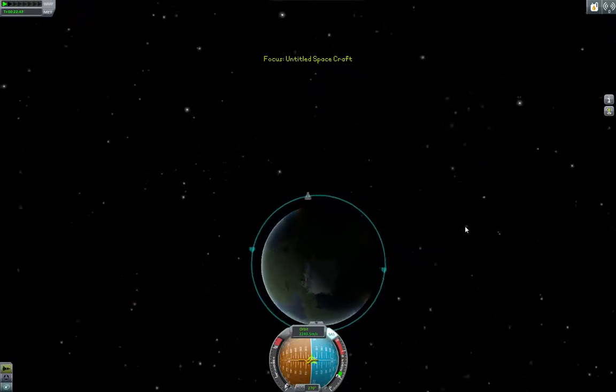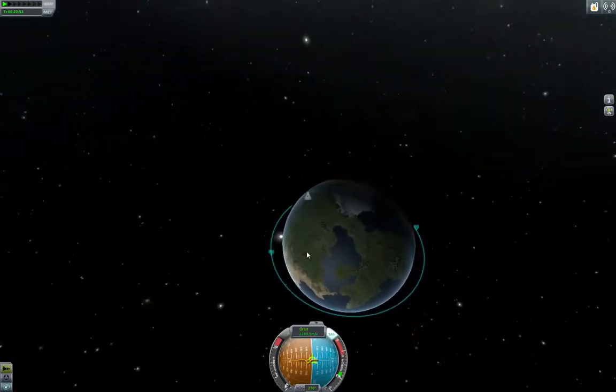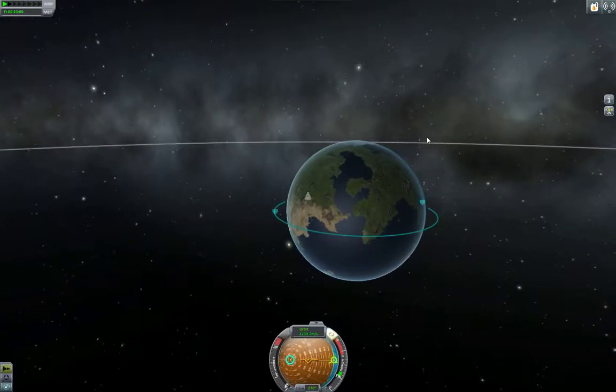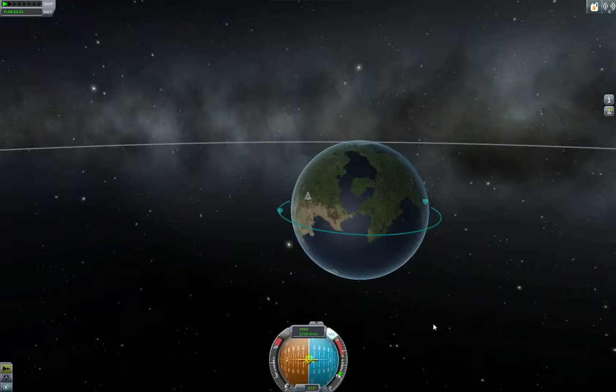Back in the map screen — here we are. You can see we're coming around to the light side. In order to get back to the surface of Kerbin, all we've got to do is find our retrograde vector. Prograde is the direction we're currently going — it looks like a circle with three lines and no X in the middle. Directly opposite is the retrograde vector — the opposite direction from where you're going. If you want to get down to the surface, you just need to slow your speed down enough that the gravity of Kerbin grabs you and pulls you in. So we just find our retrograde vector and turn up the throttle a little bit.